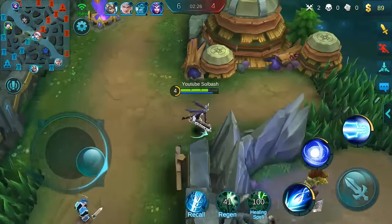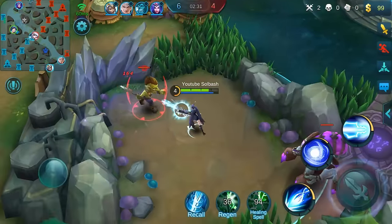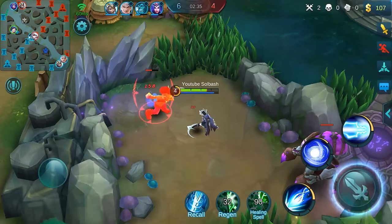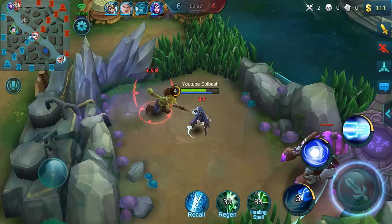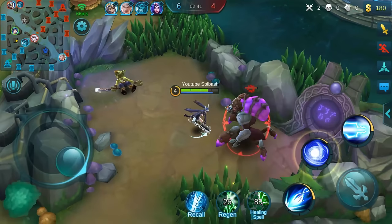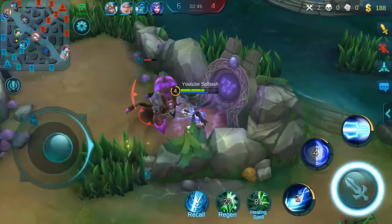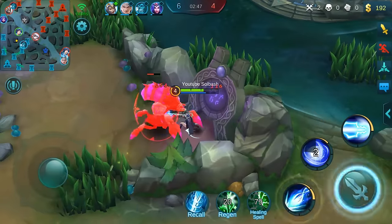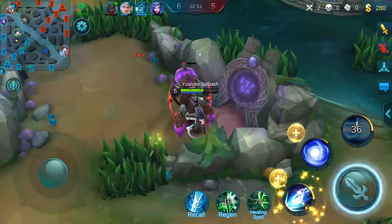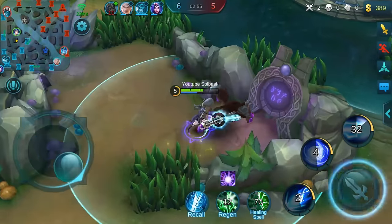There are three lanes: you have top, you have mid, and you have bottom. Typically as you see in these matches, you have one person that goes to middle and two that go top and two that go bottom. It doesn't really matter too much which person goes in which lane, but the norm is you'll see a ranged person in mid lane by themselves, and you take whatever you bring with the rest of your group makeup.